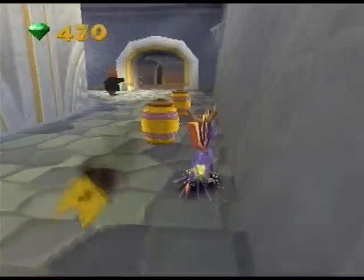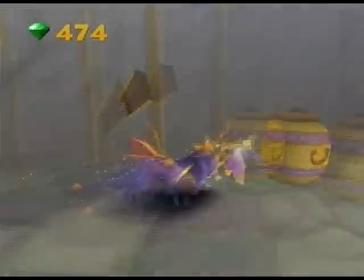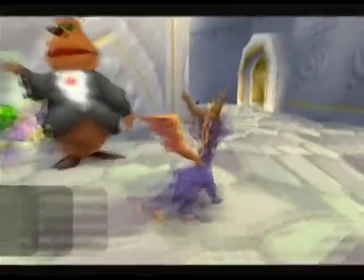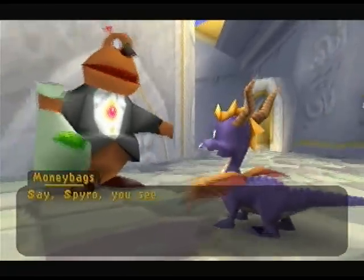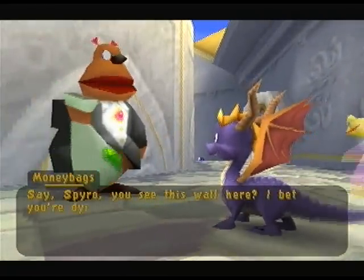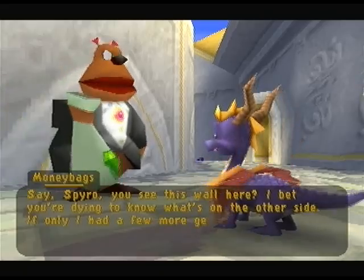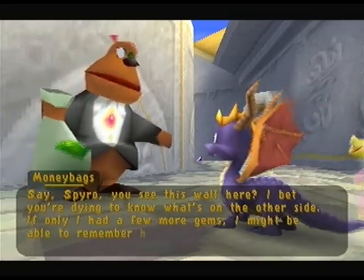Over here there's a wall you can kind of glitch-jump — if you run fast enough and hover right at the end, you might be able to get over it. But here's Moneybags, the money-grabbing ball bag. 'Spyro, you see this wall? I bet you're dying to know what's on the other side. If only I had a few more gems, I might be able to remember how to lower the wall.'